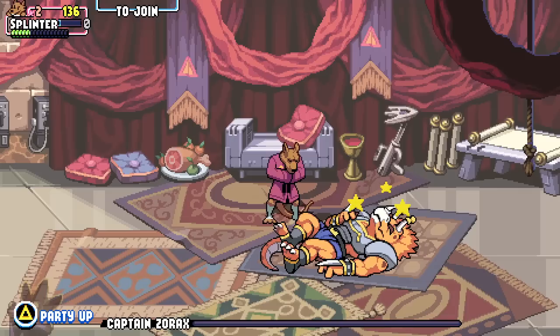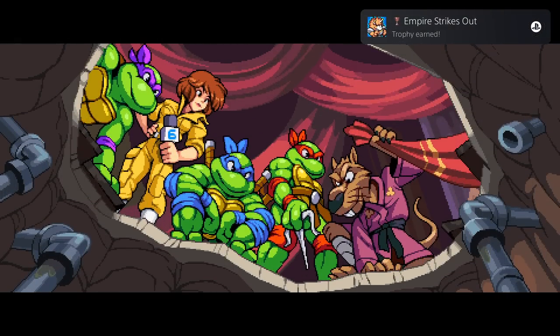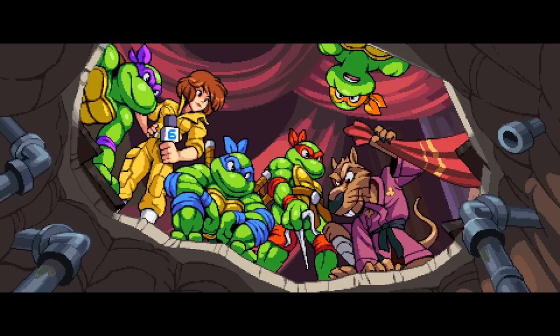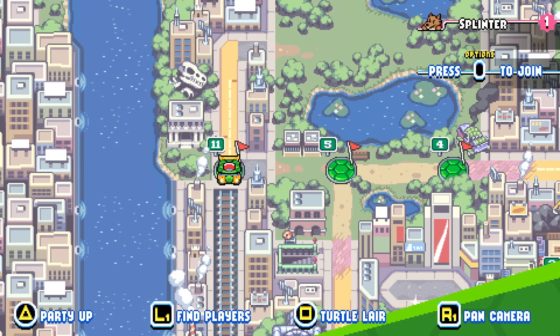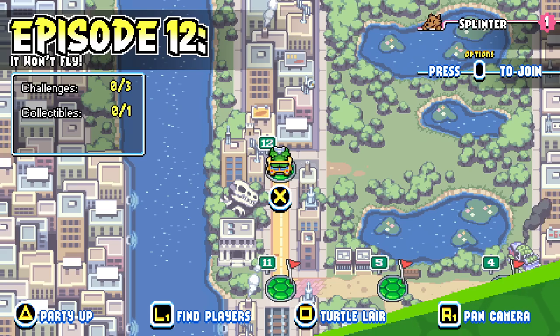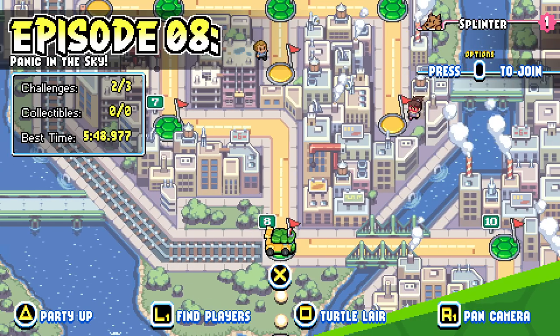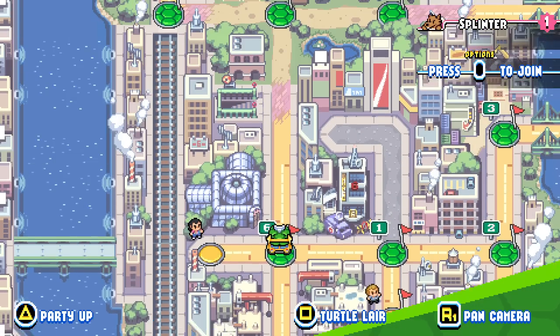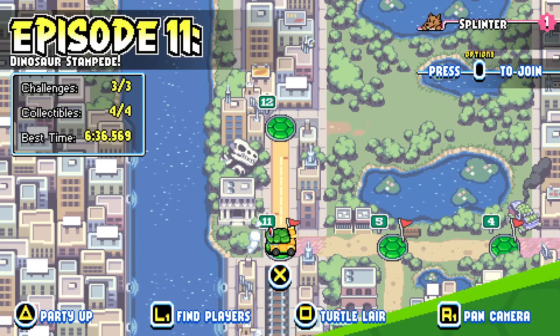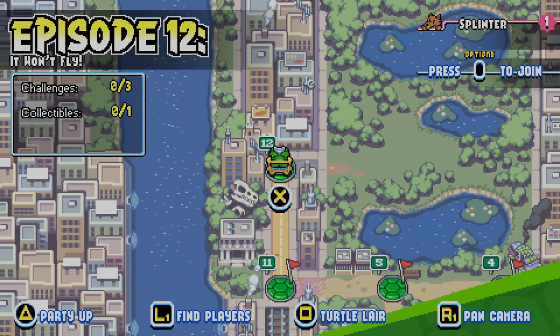That was definitely a fun one. Let's see what's happening in Episode 12. You must go underground — they'd be pretty comfortable with that since they live in the sewers, after all. So Episode 11 completed. Now we have to head underground in Episode 12: It Won't Fly. With three challenges and one collectible to find.